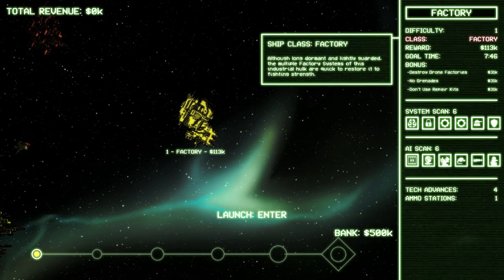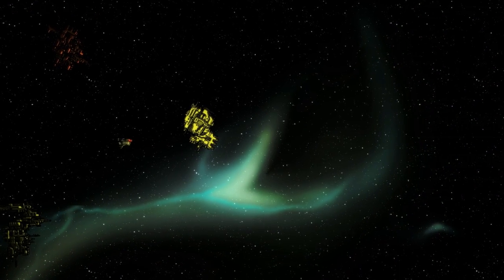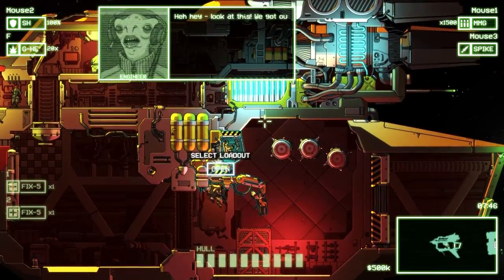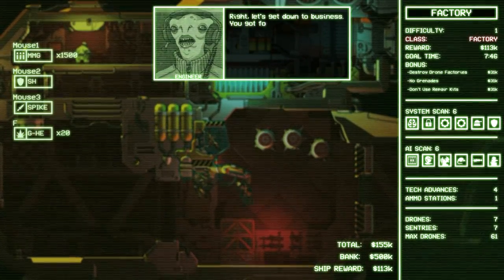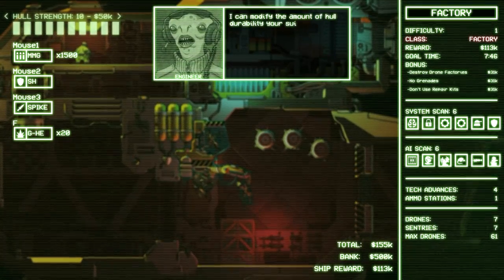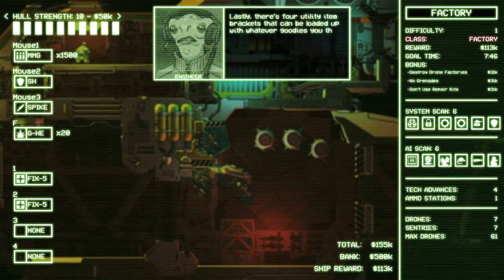Although long dormant and lightly guarded, the multiple factory systems of the Industrial Hulk are quick to restore it to fighting strength. We need to destroy the factories — I'm pretty sure those are the cogs on our system scan right there. Hopefully we can plan this thing out and come up with a good angle of attack. You got four weapon hardpoints — I can carry whatever hardware we've got licenses for. I can modify the amount of hull durability your suit has as well, though bolting on extra plating can get pricey. There are also four utility item brackets that can be loaded up with whatever goodies you think might come in handy.